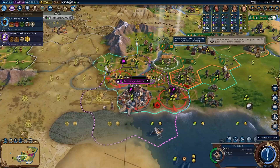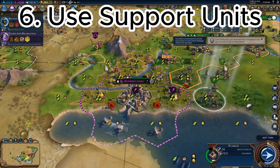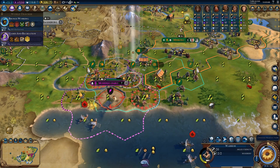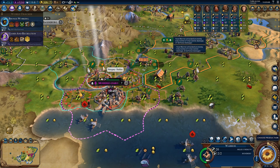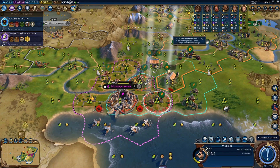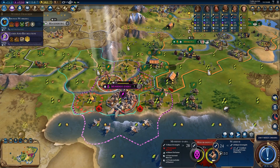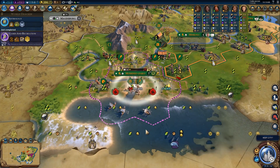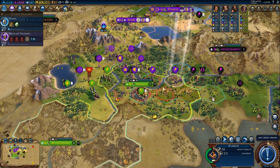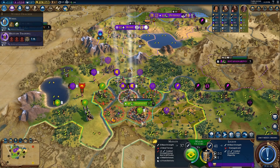Support units in Civ 6 are mobile, share the same tile with the unit they're attached to, and look cool. Units like the battering ram absolutely destroy city walls in the blink of an eye, and siege towers ignore walls entirely, dealing damage directly to the city. I advocate for using support units early on rather than siege units, as siege units are slow and low on hit points. Support units suit a fast, aggressive playstyle when attacking cities with ancient or medieval walls.